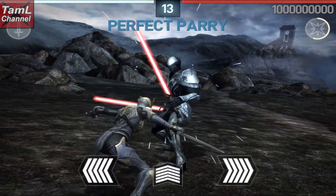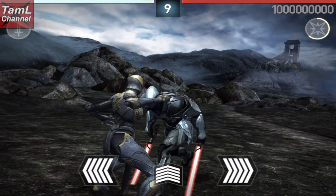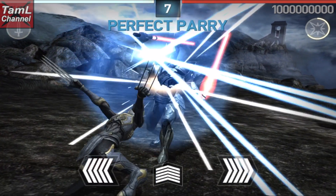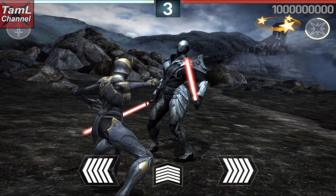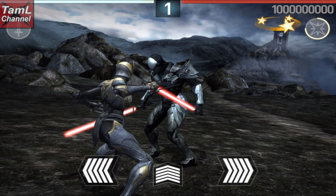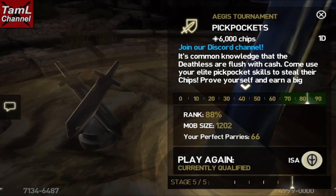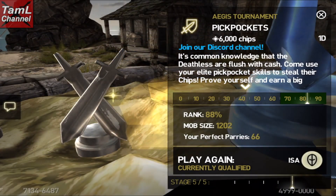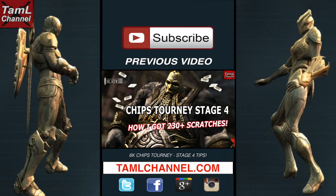Keep doing the same angle, and just as he starts to come towards you — that's the perfect parry moment. I ended up getting 66 perfect parries with my low-level character, so you can get a high score without all the get-hit magic charge gems. Good luck, and I hope you get the 6000 chips!